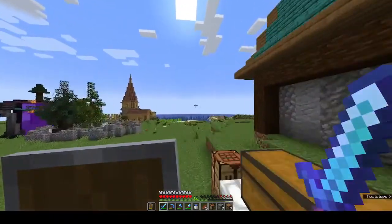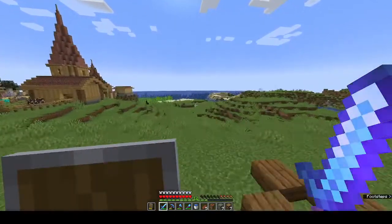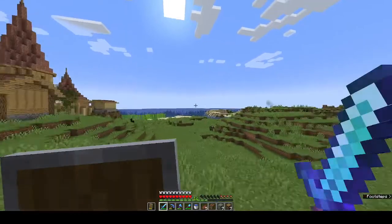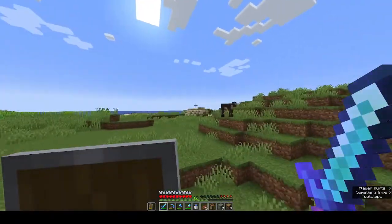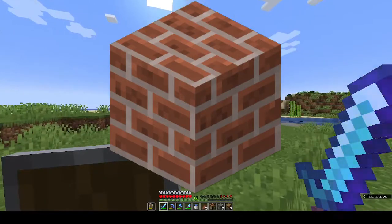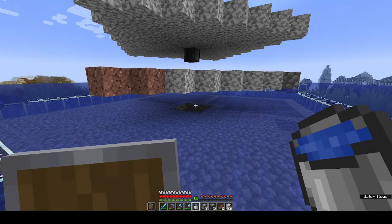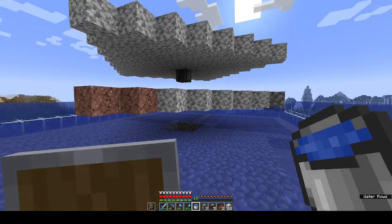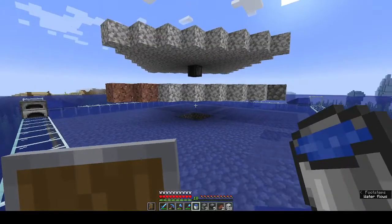I'm now going to make a mob farm super far away, over there somewhere. But I can't see it because it's ugly. I'm halfway through. It looks a bit scuffed because I ran out of building blocks. I'll see you guys when I've completed all of these platforms.